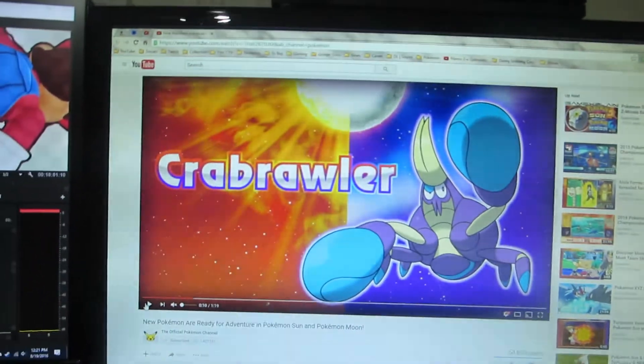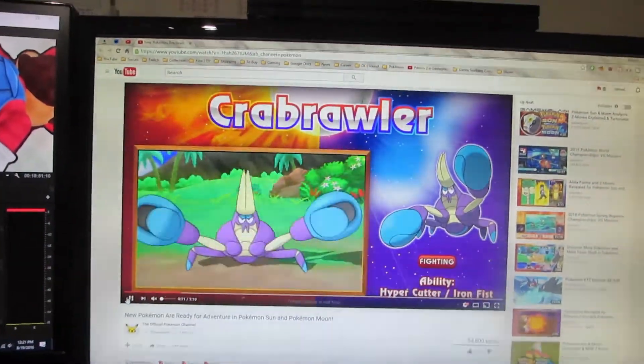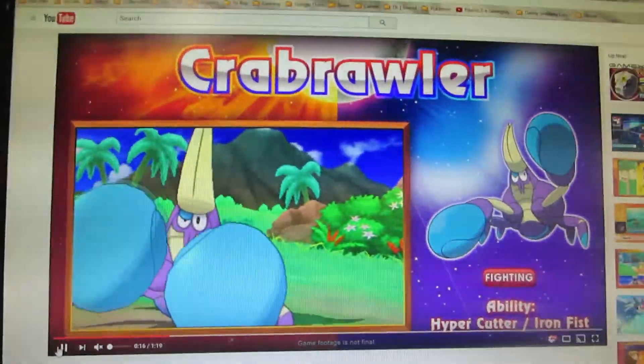Crabrawler is a brawling crab — just Fighting type. It has the abilities Hyper Cutter and Iron Fist, and it's got boxing gloves.